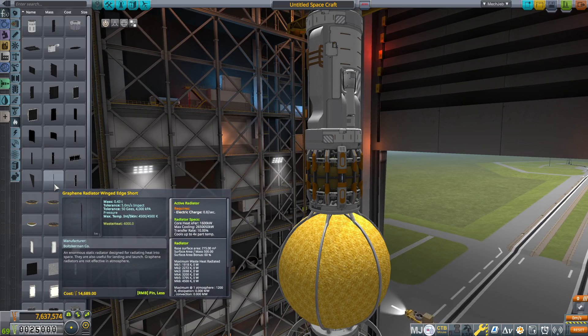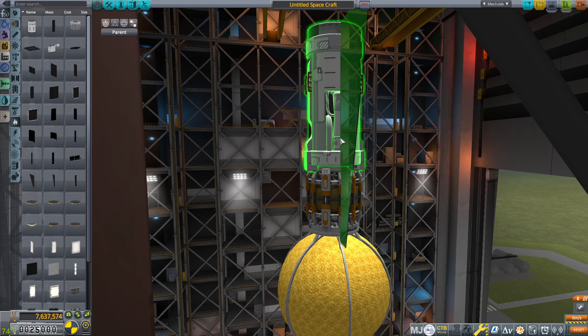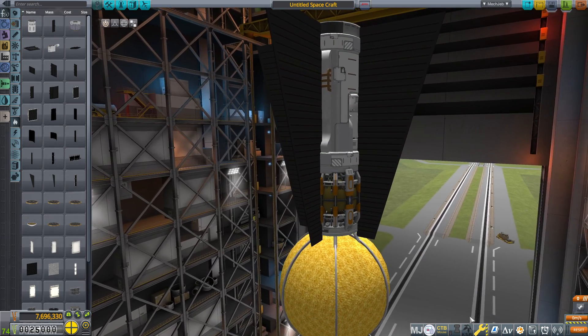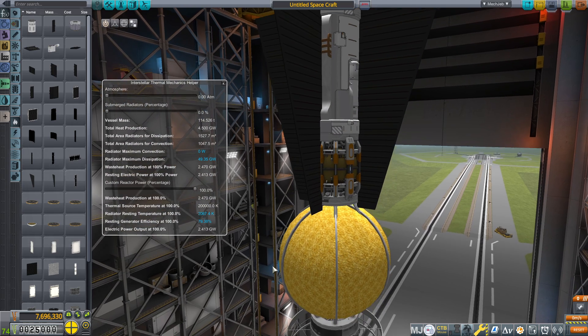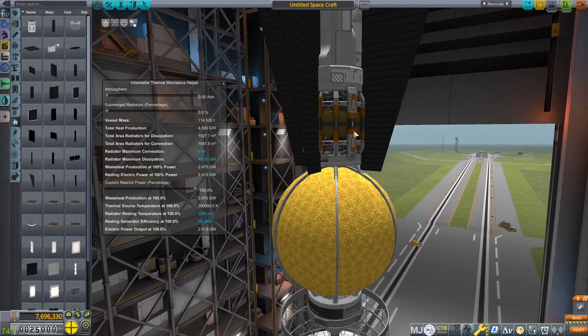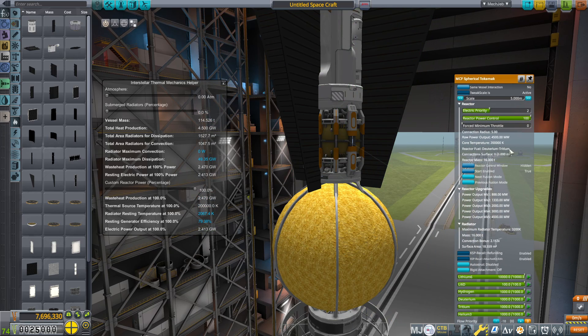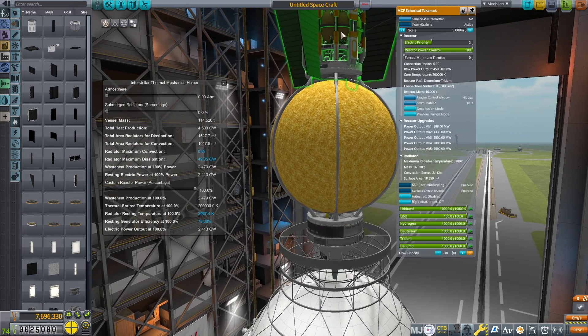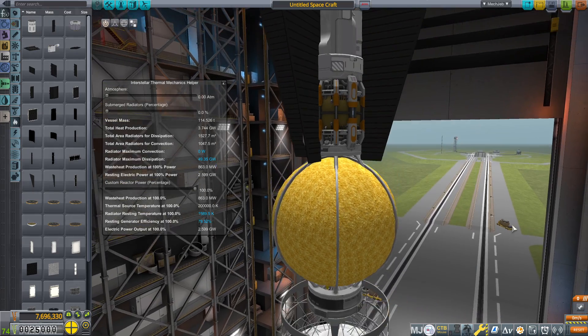Oh, we need radiators. KSP Interstellar adds a whole lot of radiators and they are very important. We're going to crank that up to 4-times symmetry. So this engine and this nuclear reactor up here will be fusing deuterium and helium — this is the one that we want. We're going to switch the fuel tanks to deuterium and liquid helium-3.